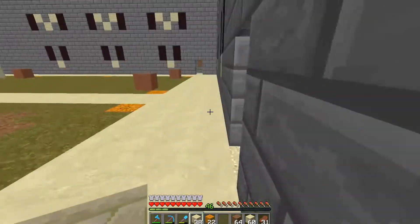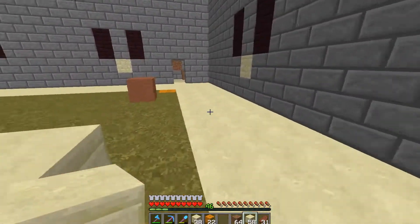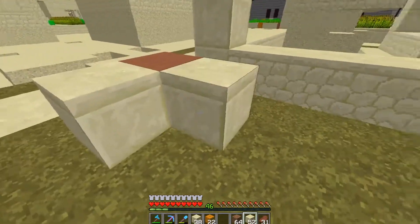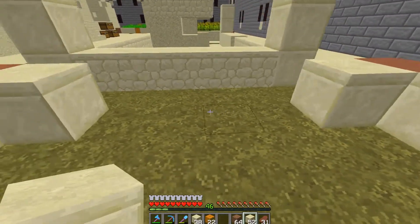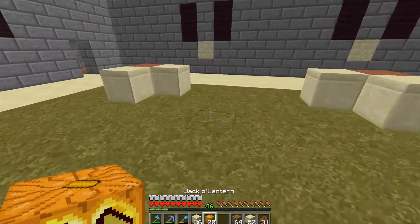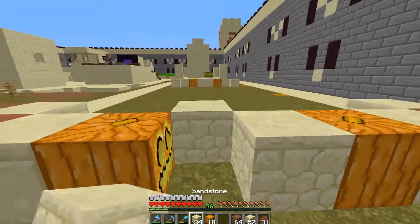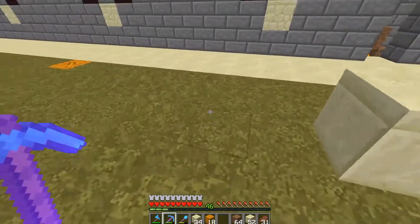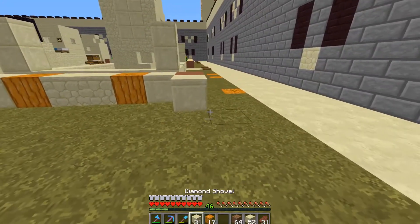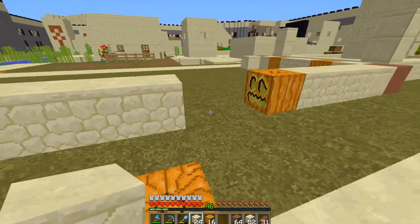I think I'm gonna swing this path around and run it through here on this side of the house. I've got another garden marked out here, so I'm gonna build it like I did the other one. I need to get some gates or trapdoors to go over those just to get them looking nice. I want to keep the lighting consistent if I can.